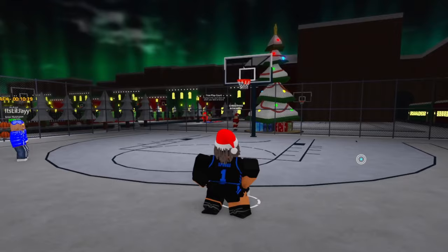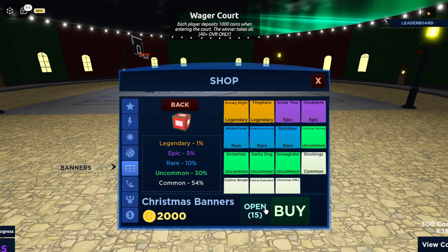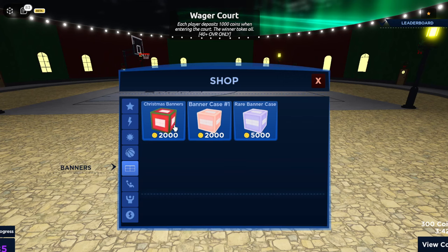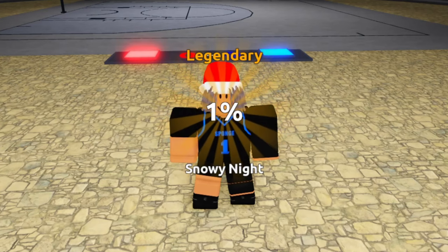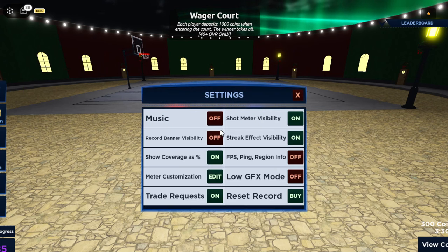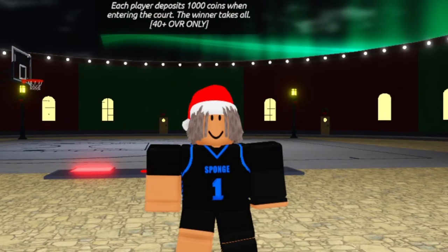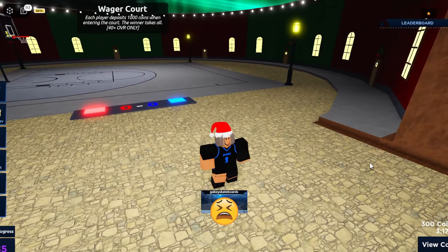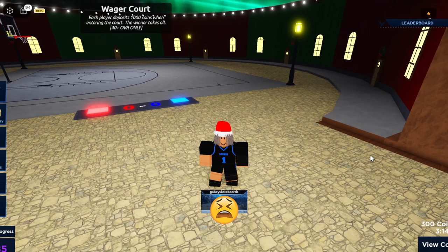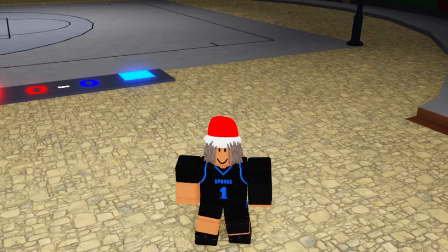We're gonna buy 20 banners real quick — I just bought 15. There's a one percent chance to get a legendary but we're gonna get it. I'm just getting scammed — but wait, legendary! Snow Knight! One percent and we got it. Let me show what it looks like — it's basically a banner with snow, pretty basic for a legendary, but a win is a win. We still have more so let's keep going.